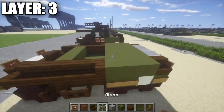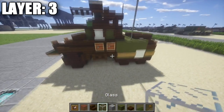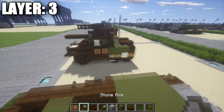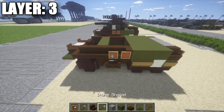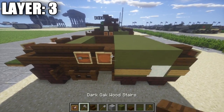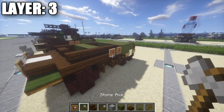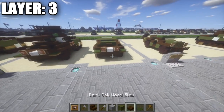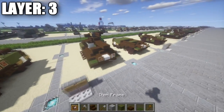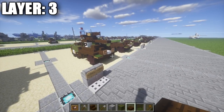One optional thing — I did this on my M20 as well — is basically putting tools on the side here. You can place down 2 item frames, put a shovel in one rotating it around, and then place down an axe as well, just like that, to kind of add a little bit of detail showing there's tools strapped onto the side. It's not a huge detail, but it's just something to kind of add on if you guys want to. Anyways, that's pretty much it for our third layer. With that we'll move on to layer 4.